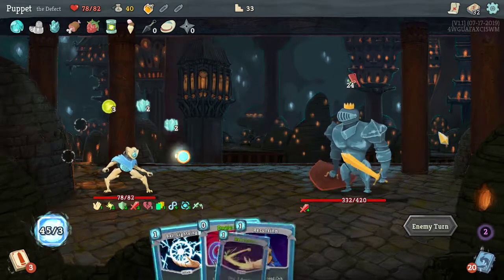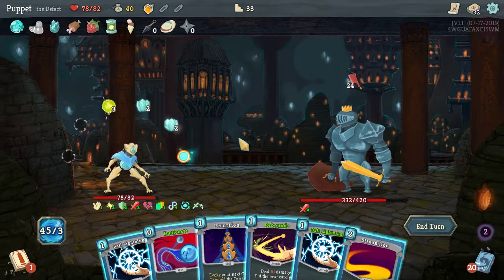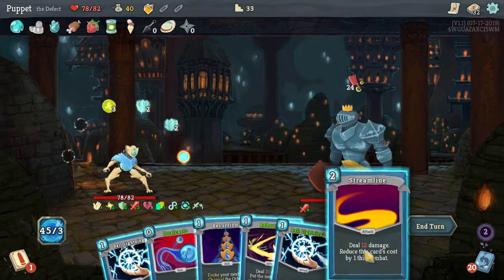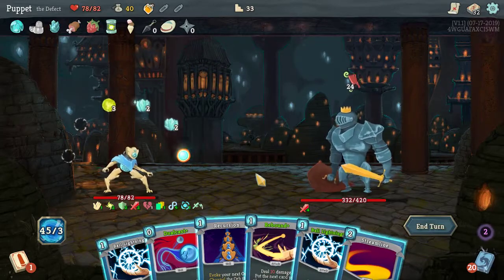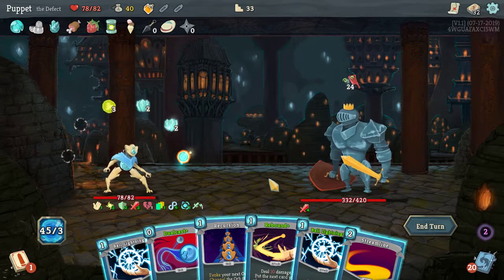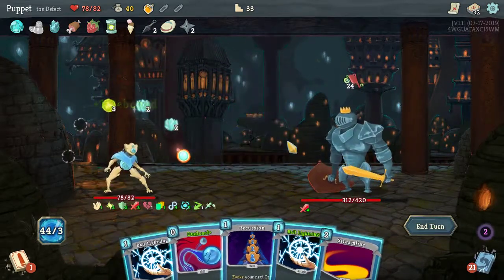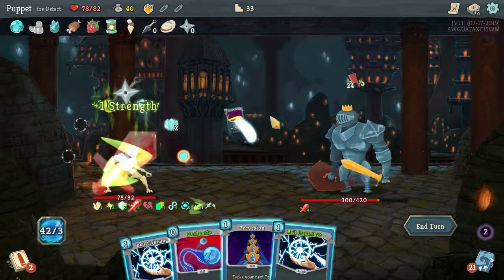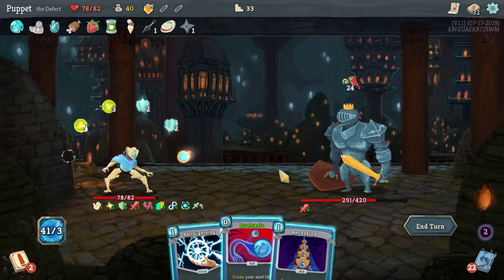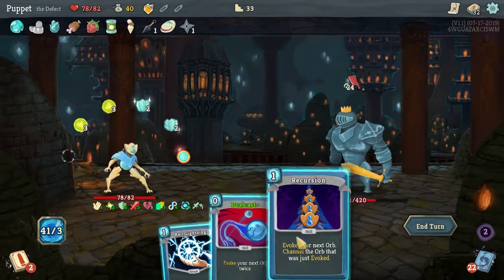He's boosting his own strength. Now we've got a big attack coming — look at all I can cast, everything in my entire deck. The first thing I cast goes twice, so how about we Rebound, then Streamline, then Ball Lightning.